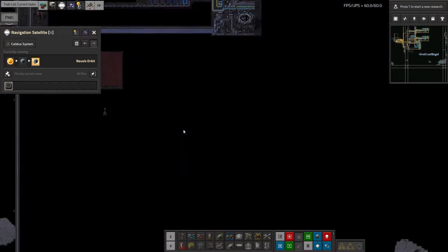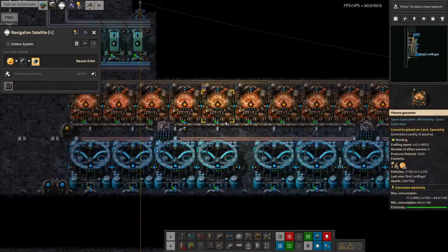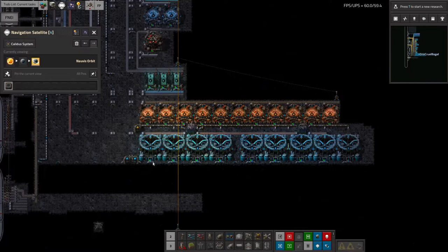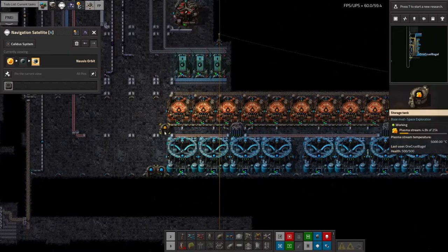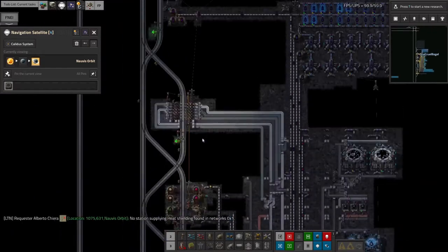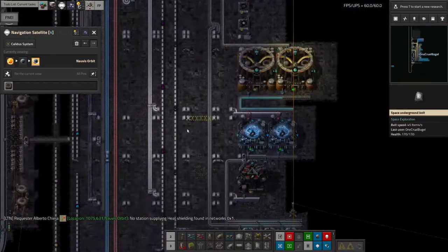So in order to get that up and running nicely, I had to boost the production over here of the ion stream, which meant I needed lots and lots of plasma to be generated. And the reason that was causing me issues in the last episode was because I didn't have enough oil available to produce the orange sludge - the chemical gel - in order to get that produced.